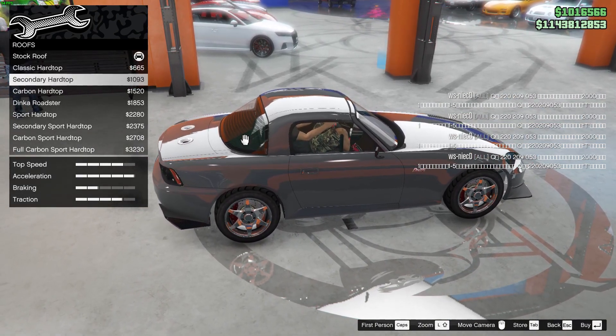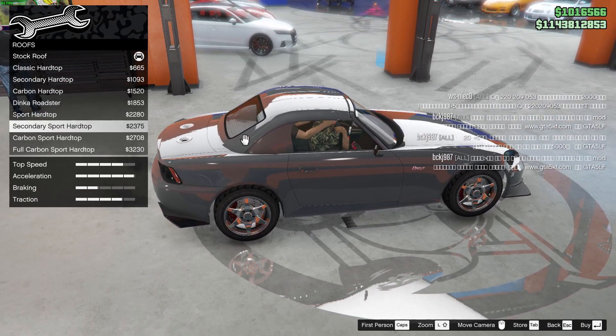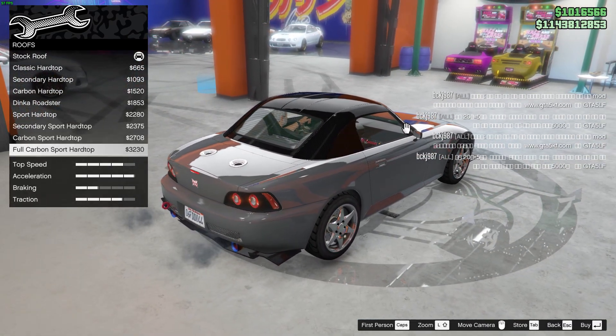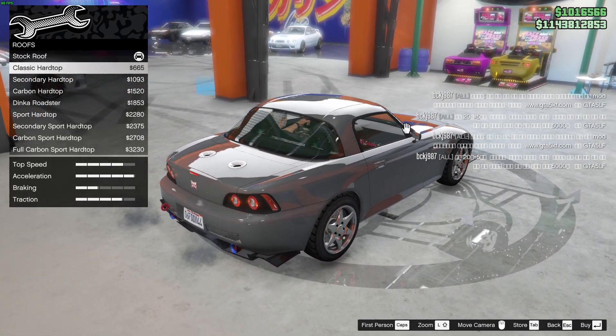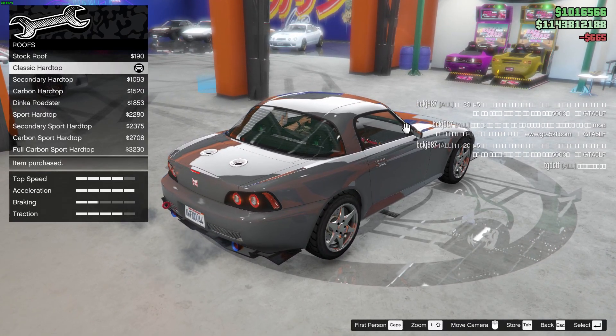Roof — classic hardtop, secondary hardtop, carbon hardtop, Tinka roadster, sports hardtop, secondary sport, full carbon. I'll go with the classic hardtop.